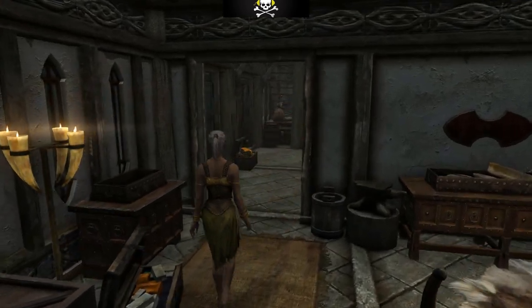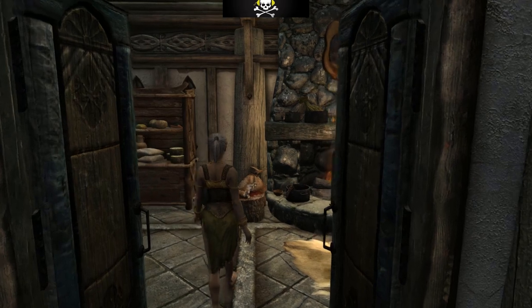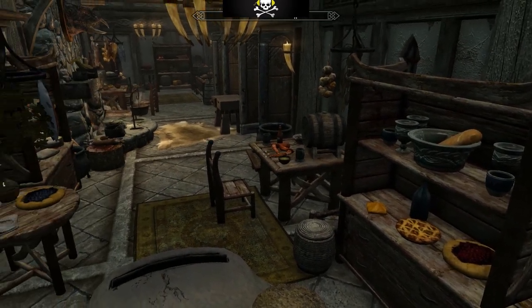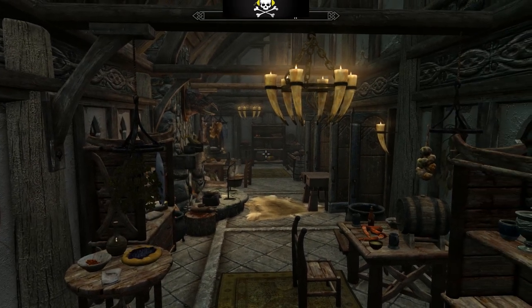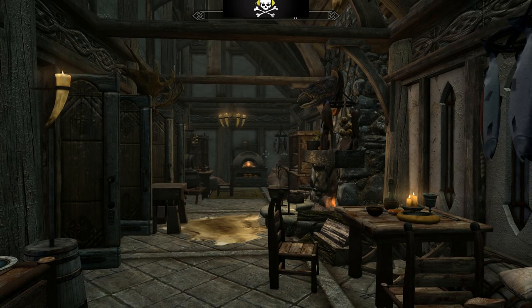Next wing - we've got the kitchen. This would have actually been more suitable for my Lakeview Manor, but I really did want the armory for practical purposes. A good kitchen with food has a lot going for it, though cooking isn't really used enough in Skyrim.